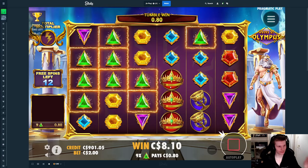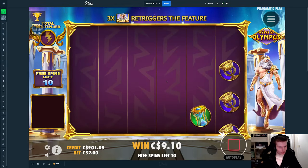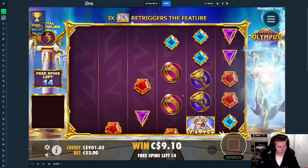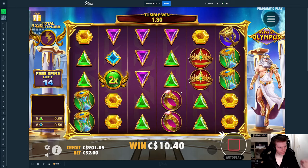Still, I feel like the Gates of Olympus slots are generally quite volatile, but you guys probably know this — you've probably played it quite a bit and seen a bunch of videos. We have nothing in the first five spins. We have no multi, nothing that's gonna help — only a 2x, but we take it. That's gonna be yellow, maybe purple.